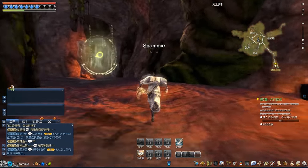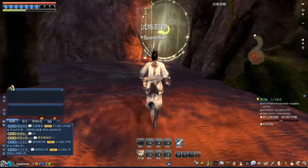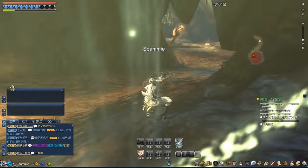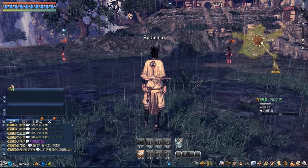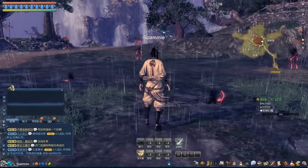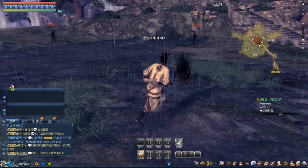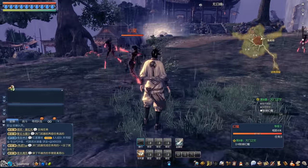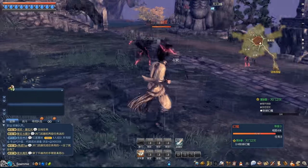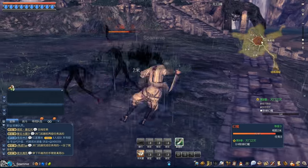The combat is actually pretty nice. As an assassin you get to attack from stealth mode, and whenever you attack from stealth mode you can actually stun the mob you attack. You have enough time to attack once or twice, so you can actually kill that mob without getting hurt at all — that's pretty cool in my opinion.